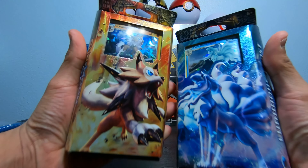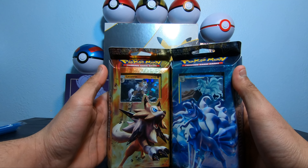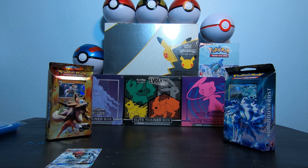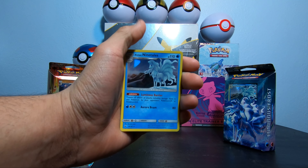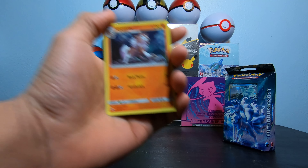Here are the two theme decks that it comes with: Alolan Ninetales and a Lick-a-Rock. And here's the Alolan Ninetales GX and the regular holo. And we got the Lick-a-Rock GX and the holo.